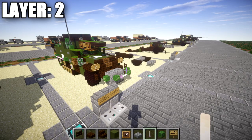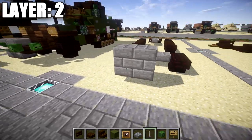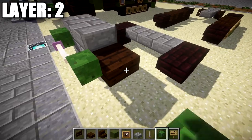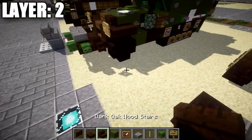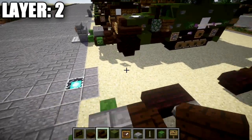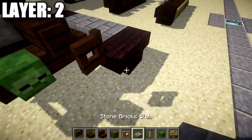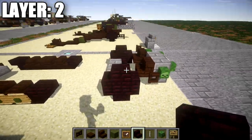Moving on to layer two. We're going to place down two stone brick full blocks on top of these two stone brick top slabs. We then place a zombie head followed by an end rod coming off that zombie head to the side. Coming off the stone brick block, we place a dark oak wood slab followed by a zombie head. On the side of the dark oak wood slab we place a zombie head, and on the side of the stone brick block another zombie head. Then we place dark oak wood stairs and dark oak wood fence gates on both sides. After that, we place two nether brick stairs back to back to complete the wheels up front.